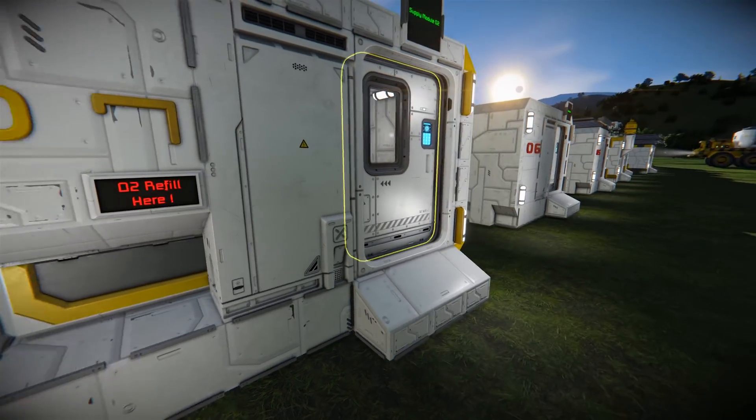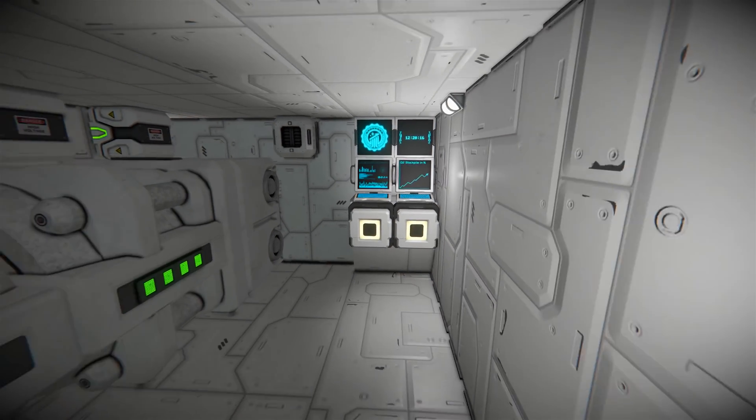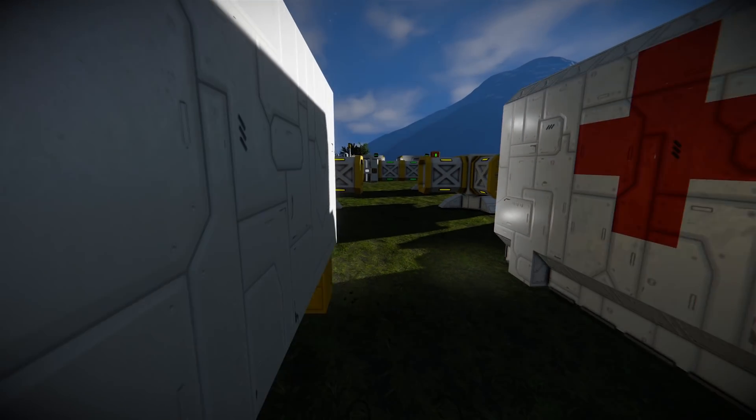You can see there's an O2 refill here. We can also go inside the cabin and see that we have the generator for O2. These small little cabins have a connector around the back that will allow them to be connected to these various connection points.